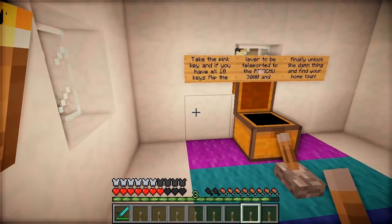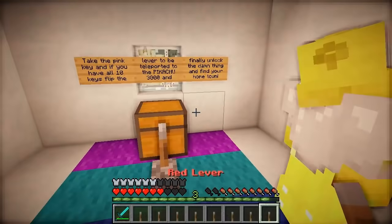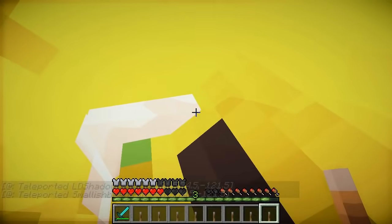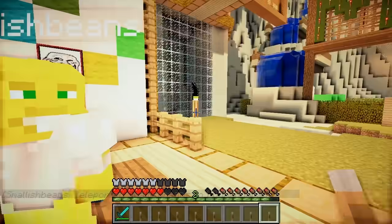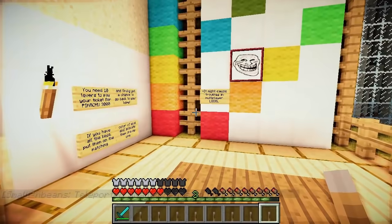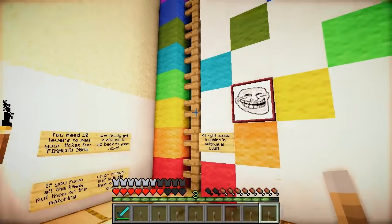Take the pink key which is in here, and if you have all 10 keys, teleport to the Pikachu 3000. Pikachu! Finally, unlock the damn thing and find your hometown! Did you take the key? No, did you? No, I'm gonna get it. There it is! We've got all the levers now, including the substitute purple lever. So do we just put them on the right blocks? Yeah, I think we have to park up there.